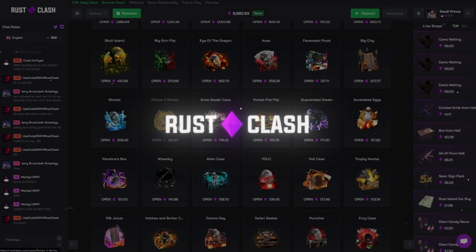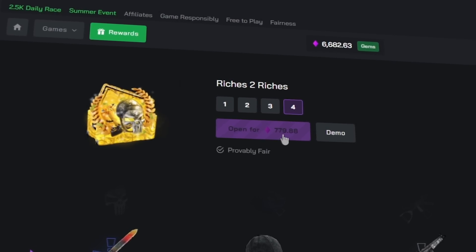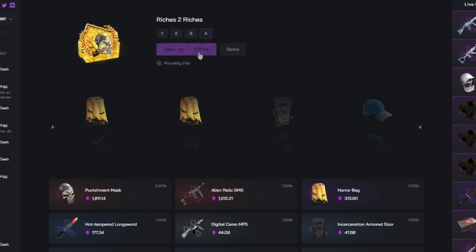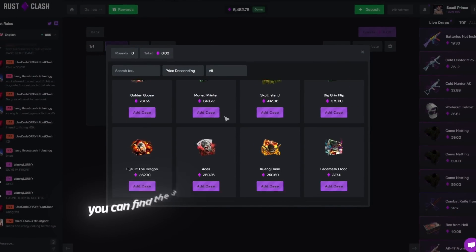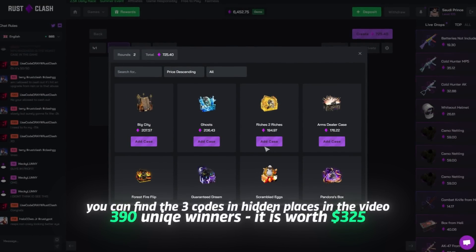Ladies and gentlemen, we're back on the beloved Rust Clash Riches to Riches. Let's try this out — 780 beautiful gems have been given to the clash. We got 6,600 in the starting balance roughly.